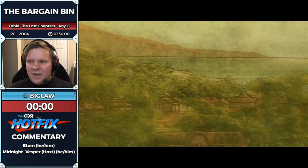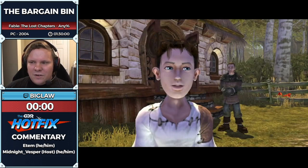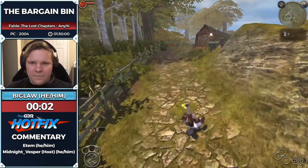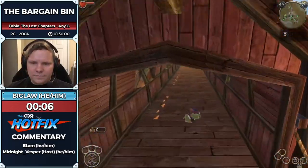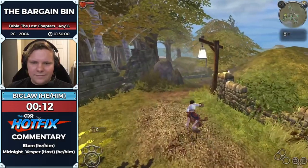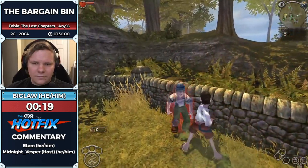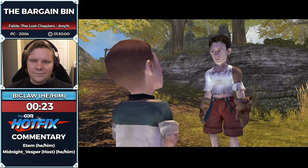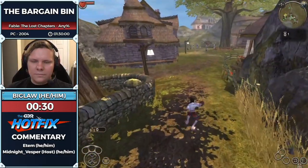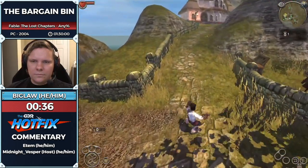This is Fable: The Lost Chapters, Any%. The first thing you're going to see is that we're rolling everywhere rather than running. The main reason is that it's faster than running, and we can also use it in tandem with other movement techniques developed throughout the run to go even faster. Starting off, we're going to beat up this bully which gives us a good deed. The tutorial map requires you to do good or bad deeds to get your sister a present — basically you just need three gold pieces. We've gotten a teddy bear from this bully and we're going to return it to its rightful owner.